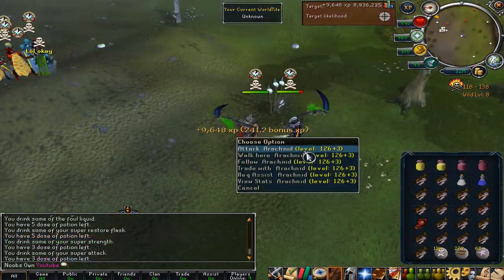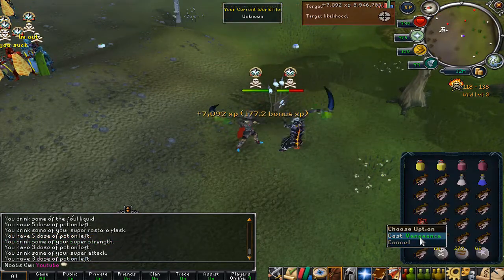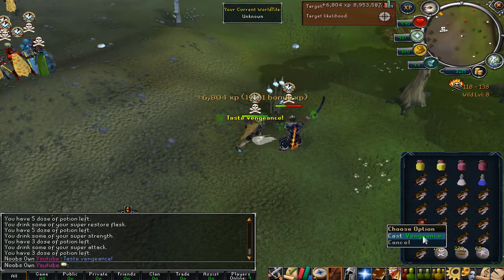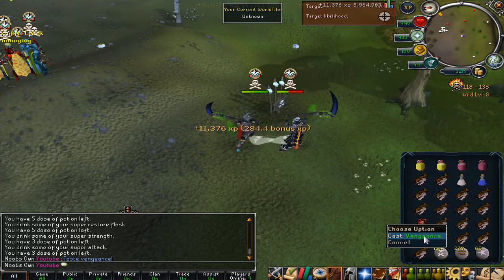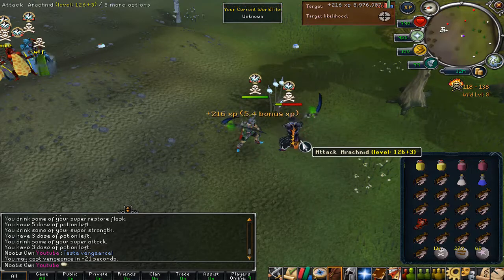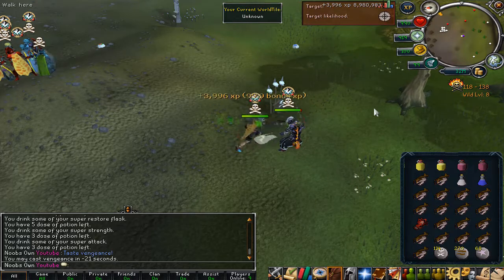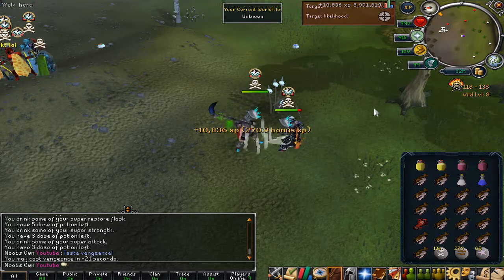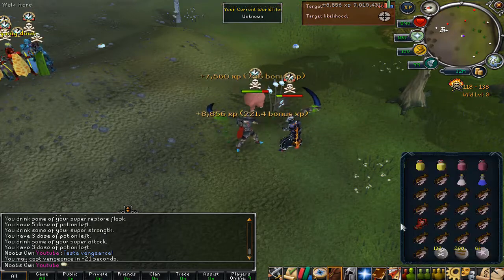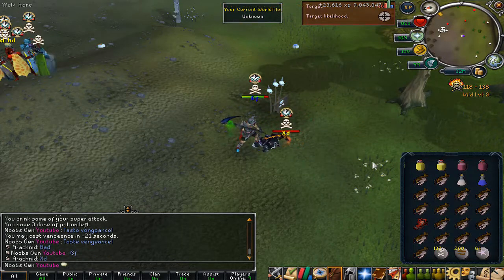Alright, here we go for a rematch. This time around he brought Void, which I have no idea why, but that's good for me because Void has way worse defense. So I'll be able to maybe get a huge Claws spec — like right now for example, 11k HP could have been a lot better. I need to get a bunch of really big hits before I go in for the Claws spec. We are doing a bunch of damage — here we go, Claws. We managed to kill him. Yes!